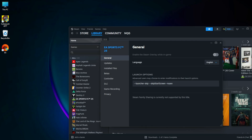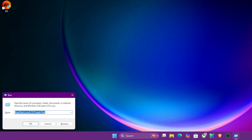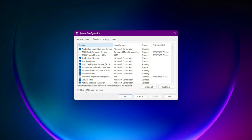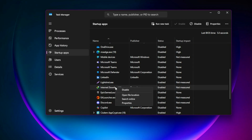Now perform a clean boot of your system. Press the Windows key and R at the same time and type msconfig. In the Services tab, check Hide All Microsoft Services, then click Disable All. Then open Task Manager, go to the Startup tab, and disable all startup items. Restart your computer and launch the game.